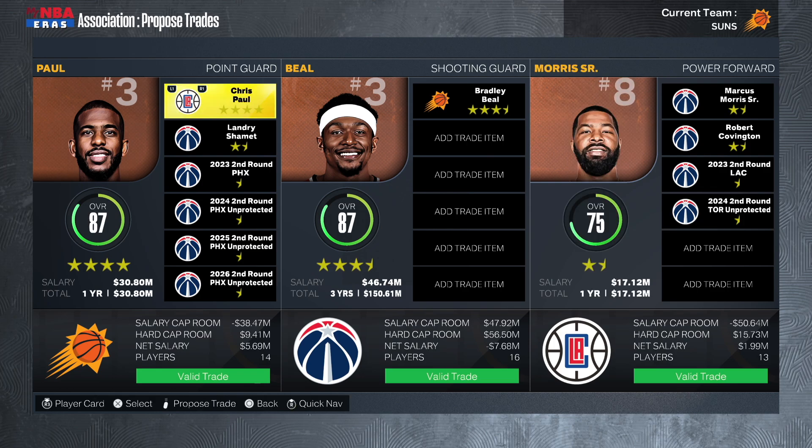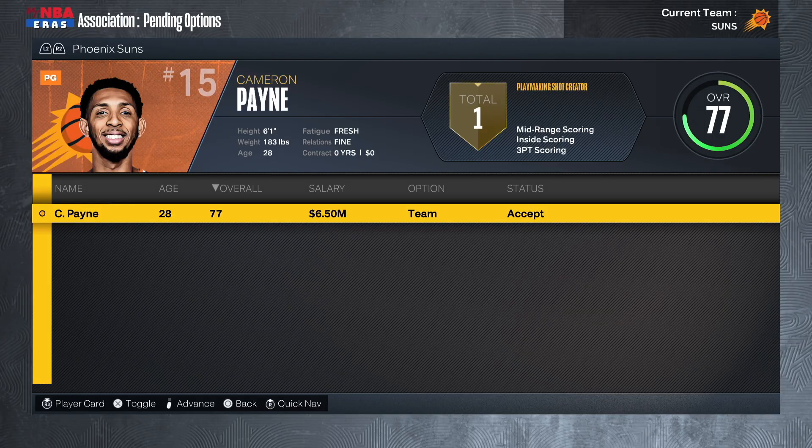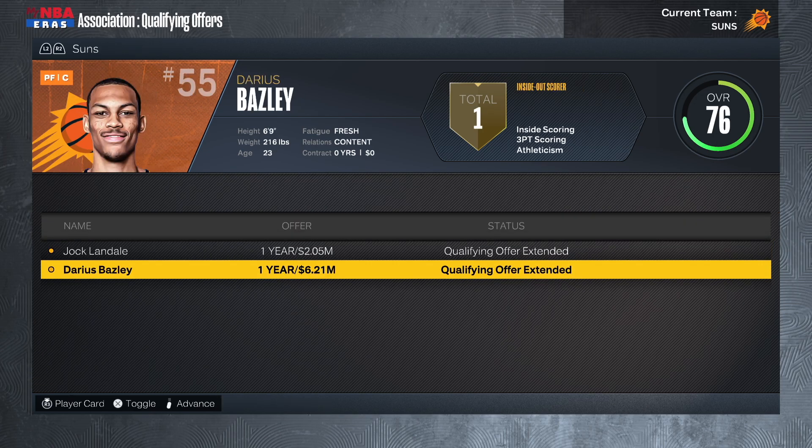The trade has been declined, but I have trade override turned on, so we're going to force this trade. Done deal. Looking at team and player options, we're going to bring back Cam Payne — we don't have a true point guard anymore with Chris Paul gone, so we definitely need him back. I'm also going to extend qualifying offers for Jock Landale and Darius Bazley, just because we can't afford to lose bodies on this team.